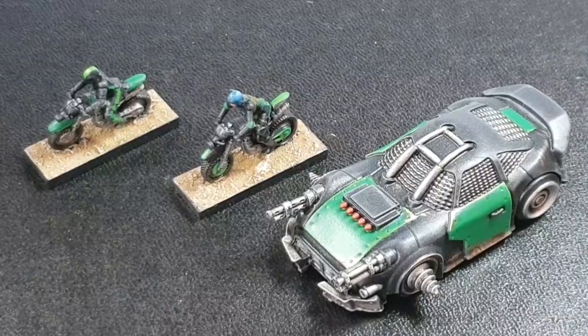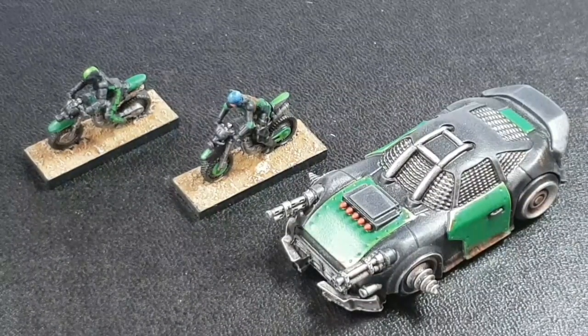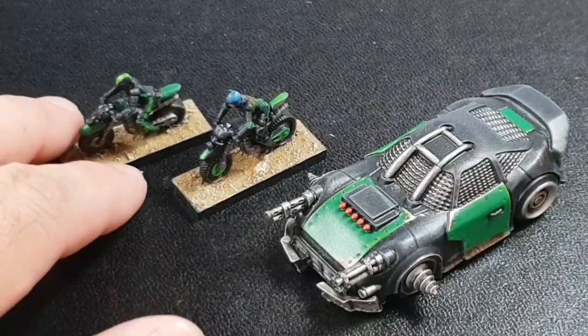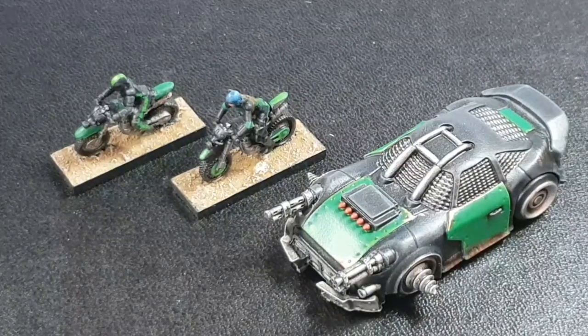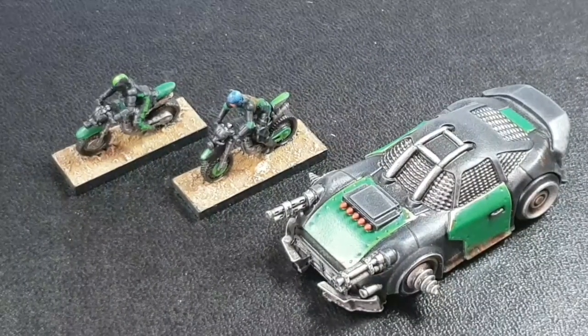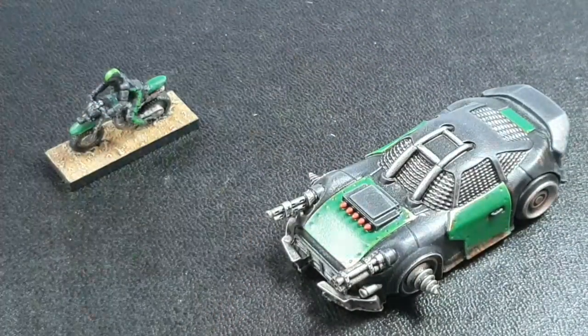Devil's Run comes with eight factions I think, and you can get different vehicles within each. Now these bikes are beautiful. Remember we did the video before where I showed the bikes and they were by Ramshackle — really nice but I felt they were a little bit small. Now these are called the Hunter Outriders and they're £9 for a set of two.